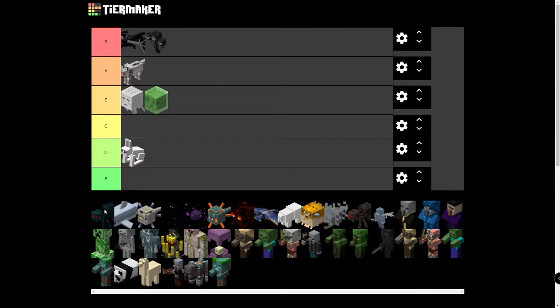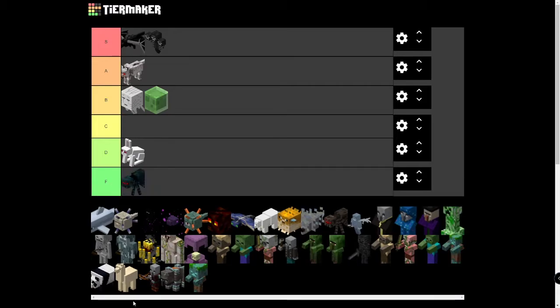Cave Spiders spawn in Mineshafts and inflict poison damage when they hit you — they're really annoying. They drop String and Spider Eye, but normal Spiders do that better. You could turn their Mob Spawner into an XP grinder, but it's kind of annoying because they stick to walls. They're not even that good for XP grinders, and half the time no one even turns them into XP grinders — they just break the spawner and leave. I'm going to put that in F tier.